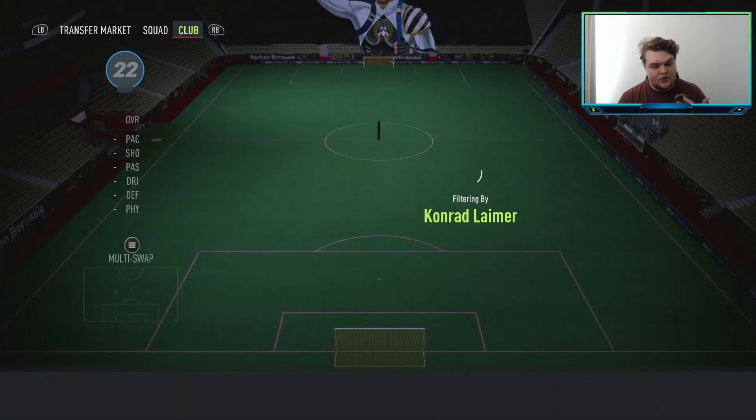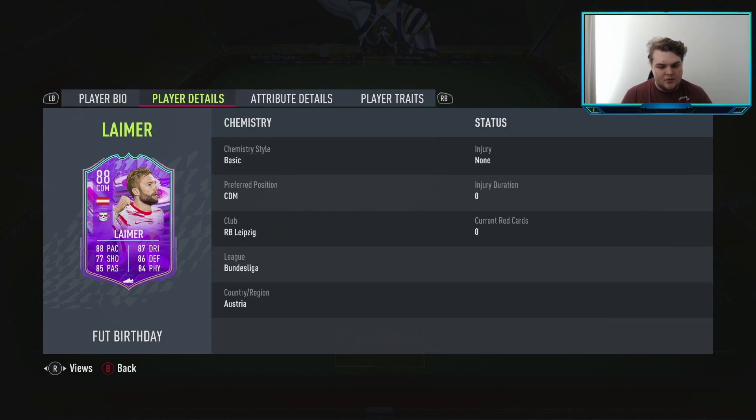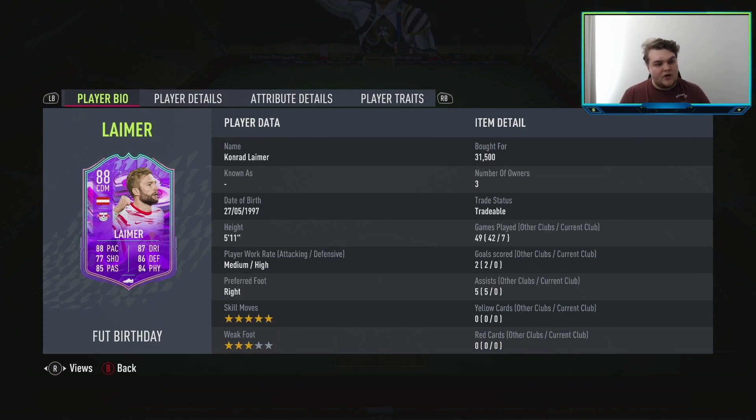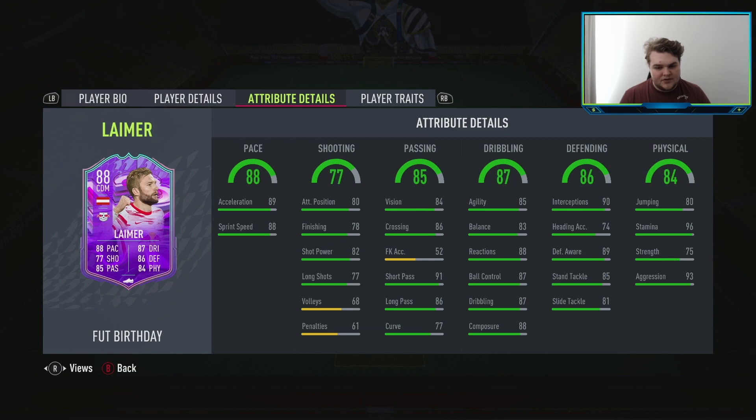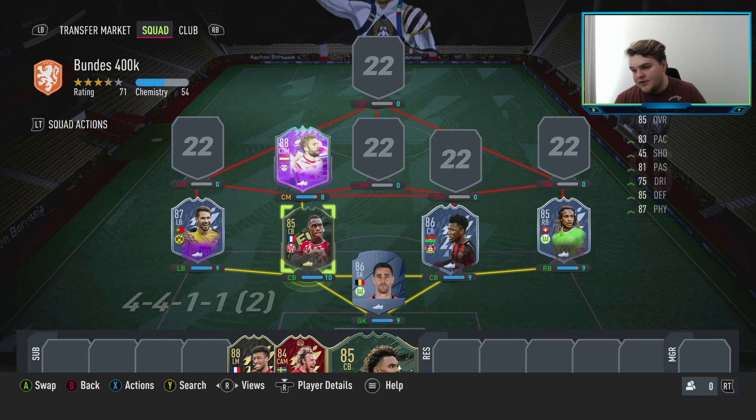Now for our main defensive midfielder, we're using Conrad Lamer — another Foot Birthday. He's medium-high work rates, 5'11", with great agility and balance versus the DM position. His passing: 84 vision, 91 short pass, 86 long pass. Pace is fantastic and aggression and stamina are both right up there. You can put an Anchor on him for a plus 10 on strength, or a Shadow to make him absolutely rapid. He's coming in at 29,000 coins on the market — really good value.